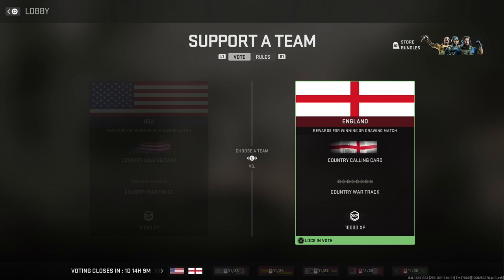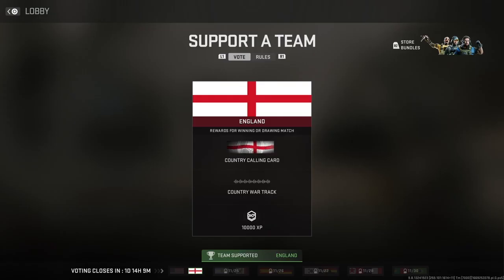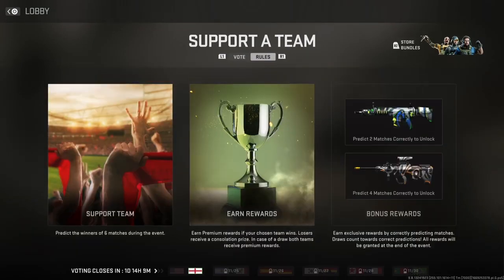Now, the more choices that you get right, the closer to the rewards you will get. As you can see, there will be multiple times to vote down at the bottom of the screen. There's going to be a few different times that you will be able to vote, and all you'll have to do is simply just support a team. And if that team wins, you will begin to earn some special loot.